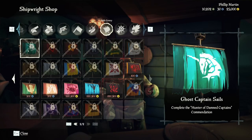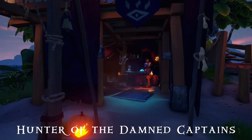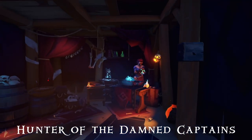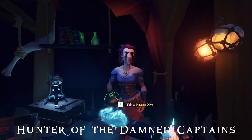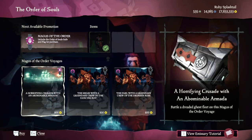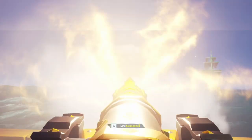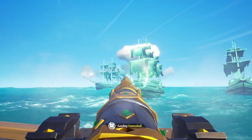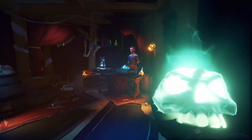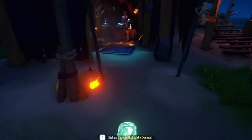Ghost Captain Sails — one of my favorites. Acquired by selling 50 Captain Skulls of the Damned, which is the Hunter of the Damned Captain's Commendation. These skulls can only be acquired in two ways: defeating Flameheart — the world event mentioned earlier — or purchasing the Ghost Ship Voyage from the Order of Souls, again only available at level 25. This skull will drop by defeating the Burning Blade or the final ship of the more accessible Ghost Fleet Voyage. Keep in mind these skulls can be sold to the Order of Souls or the Reaper's Bones — it counts either way.